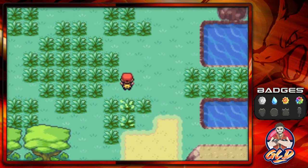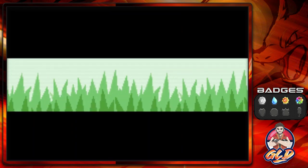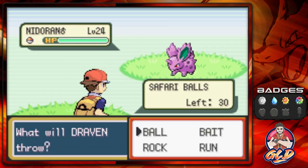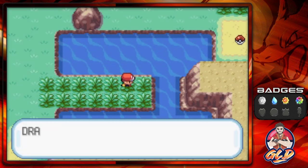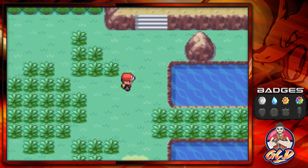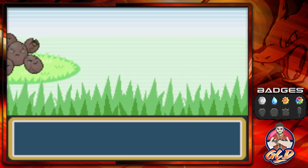Some other rare Pokémon you can find are Chanseys, Kangaskhan, Scyther, and Pinsir. In this walkthrough, I think I got a Pinsir — Pinsir or Scyther. Of course we're going to get attacked by Pokémon. Here's a Pokémon we're all too familiar with — Exeggcute. We had this guy in Pokémon Leaf Green, and you guys already know the infamous Patrick situation. We're also going to be trying to capture a Staryu here.